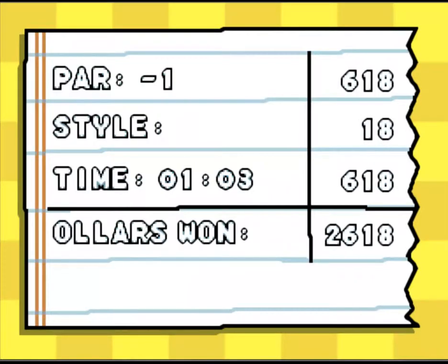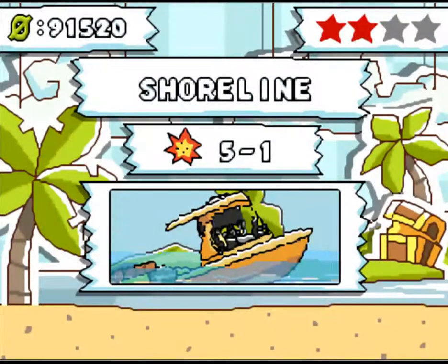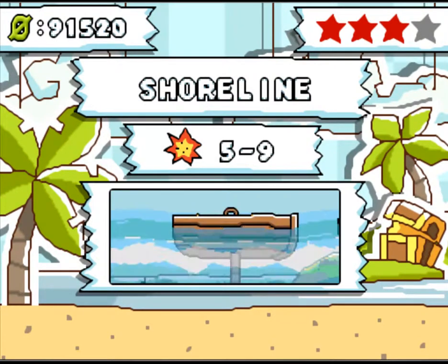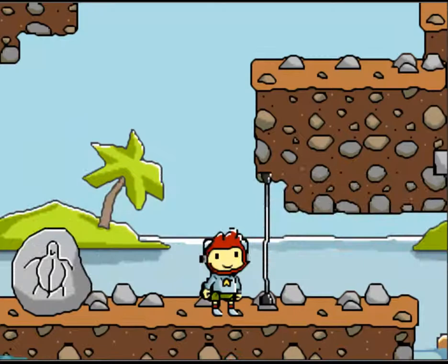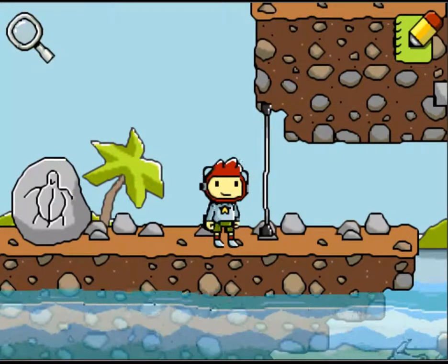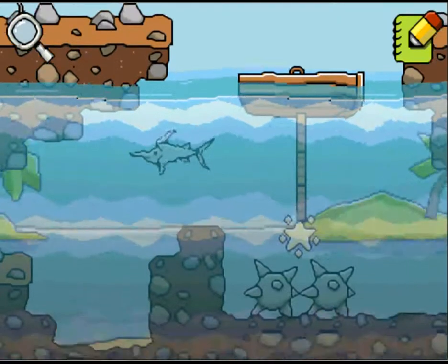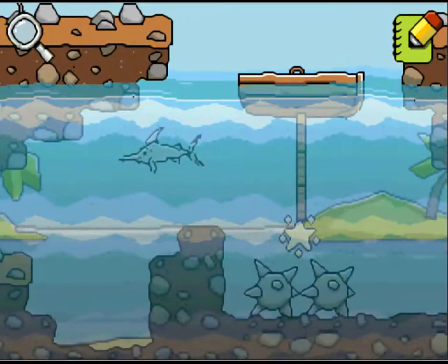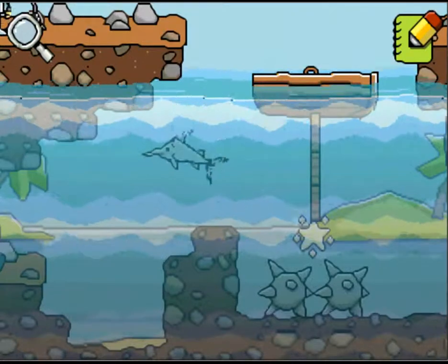Par was minus 1 and the overall score was 1,344. Now going on with 5-9. The difficulty is 3 and the par is 5. That's a nice looking level, isn't it? Super fun happy time! Okay, I can see some rocks there, I can see some tripwire. Here we go, I can see a boat. First I'm going to want to get rid of that little swordfish.